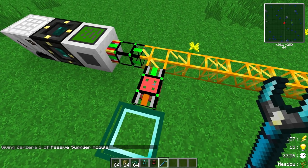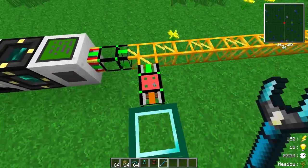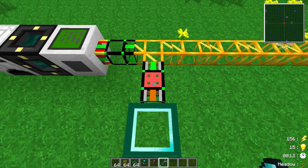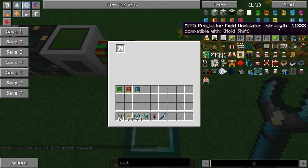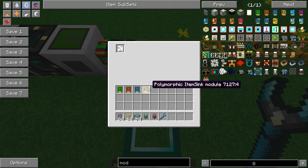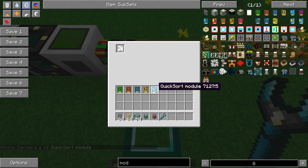We've also got the passive supplier module, which tries to keep a certain amount of items inside the inventory if they're already in the system — it won't actively request them like a normal supplier pipe. Then there's the extractor module, which simply extracts one item per tick out of the chest. The polymorphic item sink module looks at the inventory it's attached to and acts like an item sink depending on what's inside.